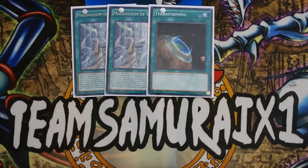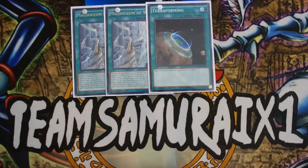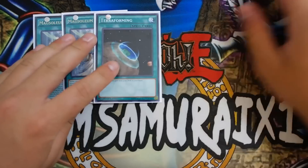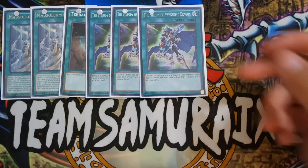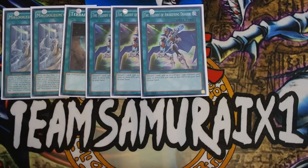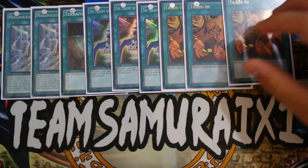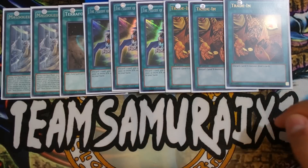Mausoleum extends your combo plays and feeds your graveyard with Blue-Eyes during early game — it really increases the ceiling of this deck. Also play triple Melody of the Awakening Dragon, which is searchable and lets you search Alternative Dragon and Blue-Eyes from your deck. If you open Mausoleum, Melody, Return of the Dragon Lords, and Sage, you basically have game. Next, play triple Trade-In — no doubt about it. With eight Level 8 monsters you're definitely playing Trade-In, which digs deeper into the deck to hit combo pieces like Terraforming or Melody of the Awakening Dragon.